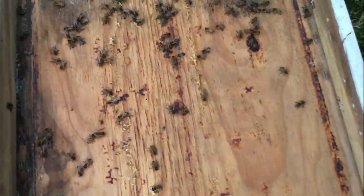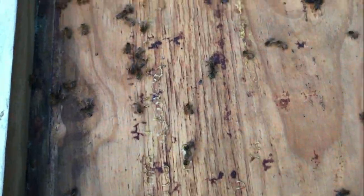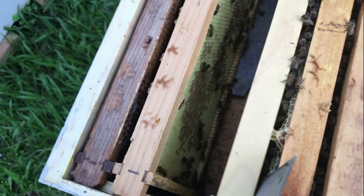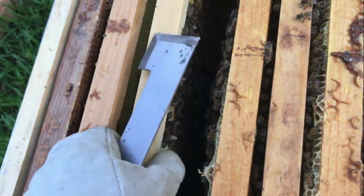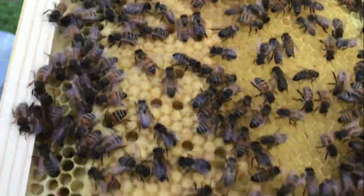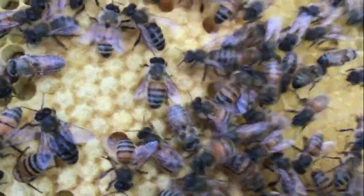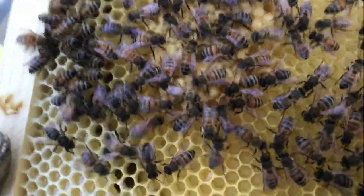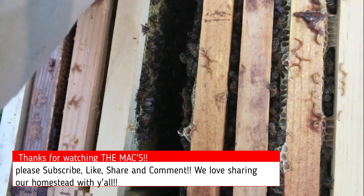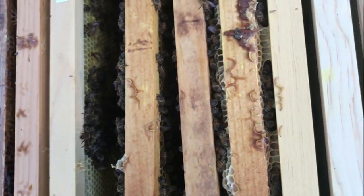No queen spotted on top - you always check your top frame. There are some good bees in here but we're not expanding them yet - most frames have nothing on them. But look at this frame here - new brood, some open and some closed brood, a few pieces of open brood right in the middle. You can see the larvae - doing good. I don't see the queen on this frame but she's clearly laying now, probably on the fourth frame.